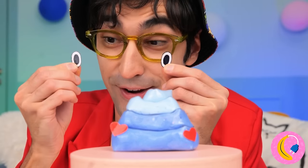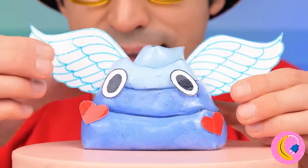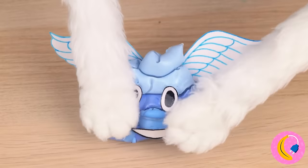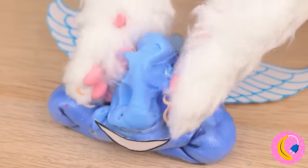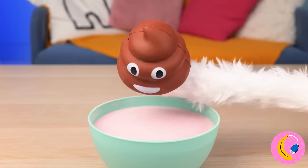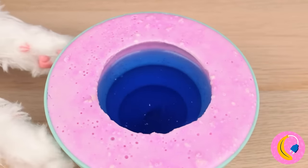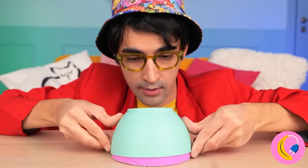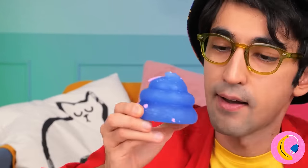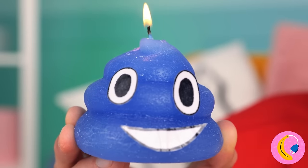Now let's make Kitty a brand new friend - I think he'll be a good influence, unless Kitty gets to him first. Of course Kitty can always make his own friends. Let the soap harden, flip it over, and help our new friend put his face on. What a bright little guy!